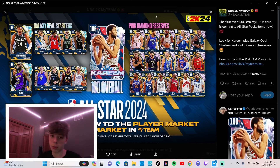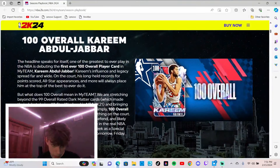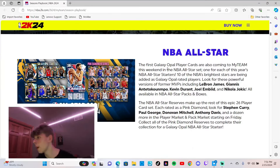They have a 100 overall - okay, so not only do they introduce the first galaxy opal, they introduce a 100 overall Kareem Abdul-Jabbar. Not 99, not 98 - 100. And the only way to get this card is by pulling it in a pack.